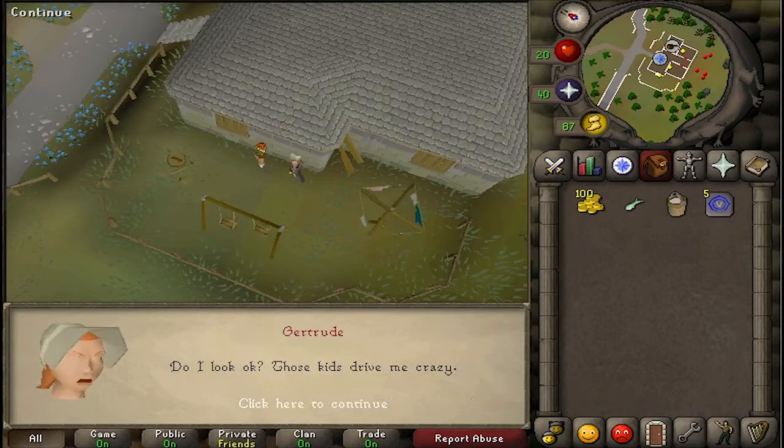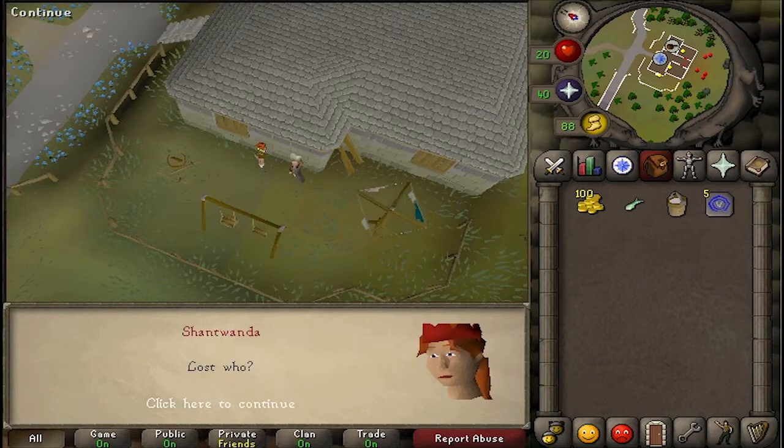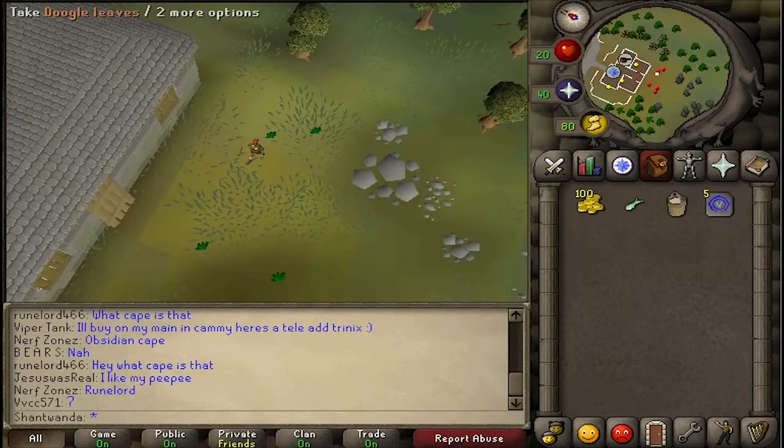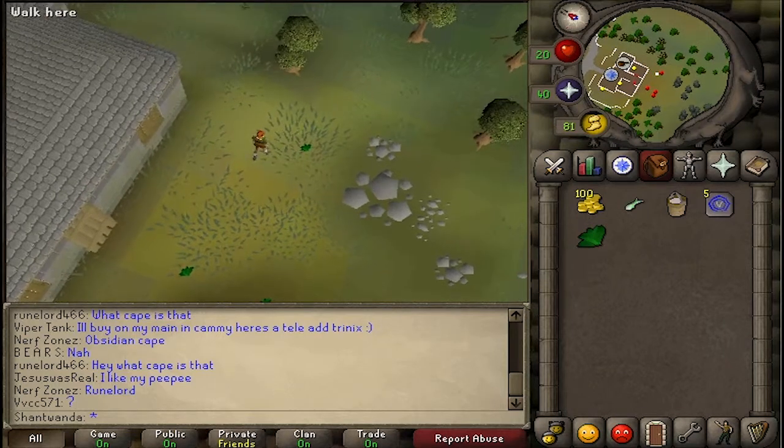To begin the quest you're going to want to talk to the crazy old woman Gertrude, who's basically going to tell you that her kids are driving her insane and she's lost her poor cat Fluffs. Now before you do anything, make sure you run behind Gertrude's house and pick up a dogle leaves. These will be very important for the rest of the quest.